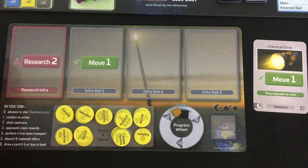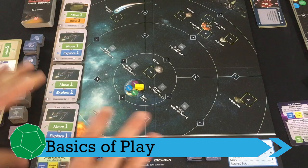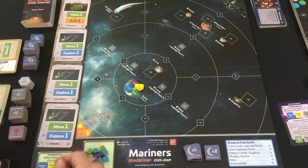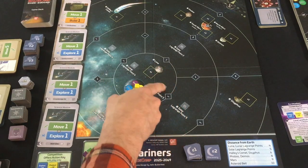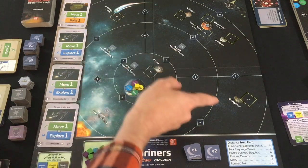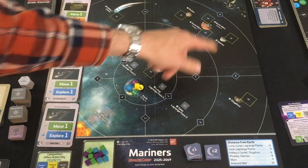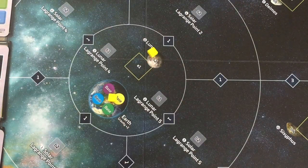So that's it for setup. The basic thrust of gameplay in SpaceCore is: you have teams, you'll use movement to take them to different sites — Lagrange points, Luna the moon, different asteroids and comets, Mars and its moons, or all the way out to the asteroid belt in Mariners. Once you're on a site like Luna, you can do one of the other common actions: exploring, where you spend explore points to take the indicated token type and flip it.